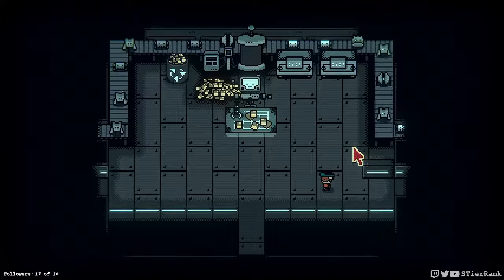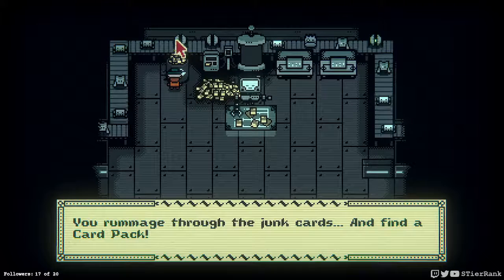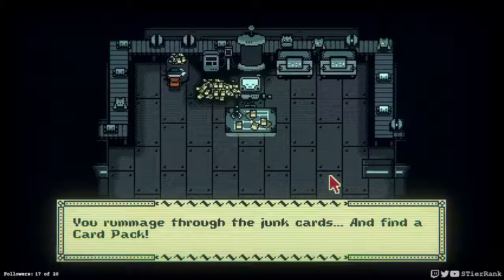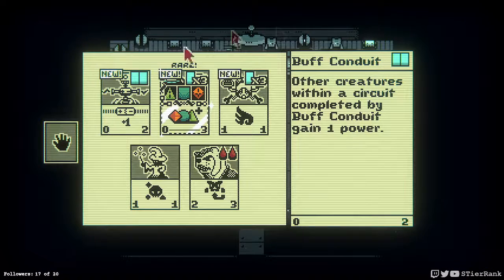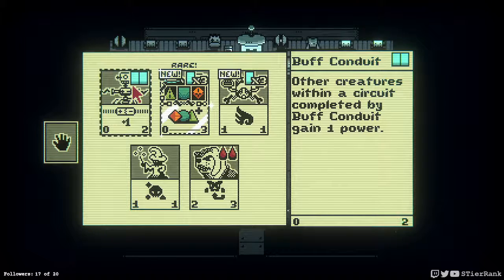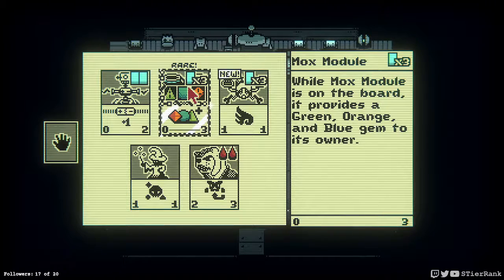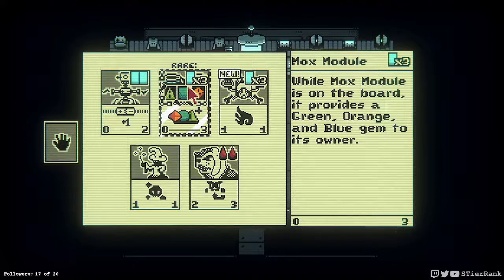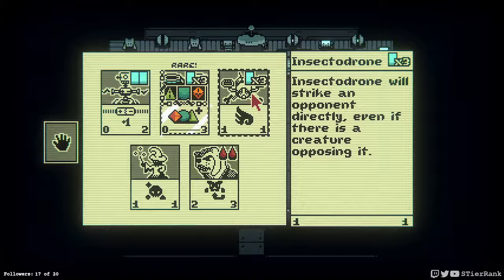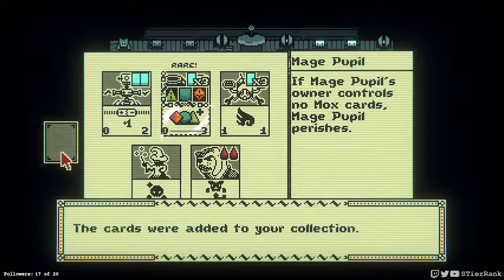Let's go over this way. Actually, I see like two chests and a ban over here. I'm going to shoot the junk cards and find a card back. Nice — a Buff Conduit. Other creatures within the circuit completed by Buff Conduit gain one power. While Mox Module is on the board, it provides a green, orange, and blue gem to its owner.